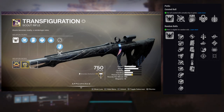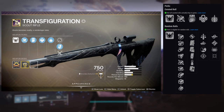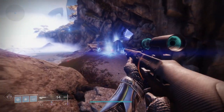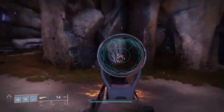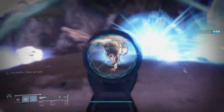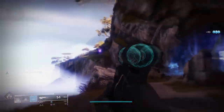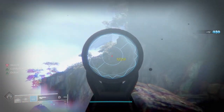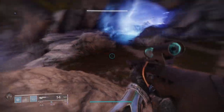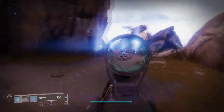For the second column, you can get Kill Clip, Ambitious Assassin, Opening Shot, and Moving Target. Honestly, the best roll would probably be Rampage with Kill Clip, because you could put a Rampage Spec on it to increase the time you have Rampage, and with Kill Clip this would be a beauty to use. Unfortunately, the one I have is the Curated Roll, which is Outlaw and Explosive Payload — a horrible combination. I do not know who at Bungie said this should be the Curated Roll, but this is such a horrible pairing. I can't even proc Outlaw half the time because of Explosive Payload.